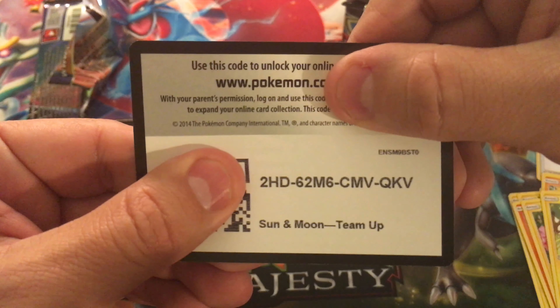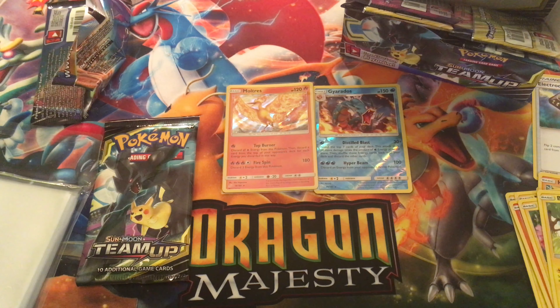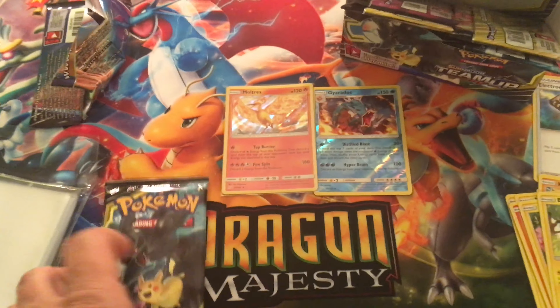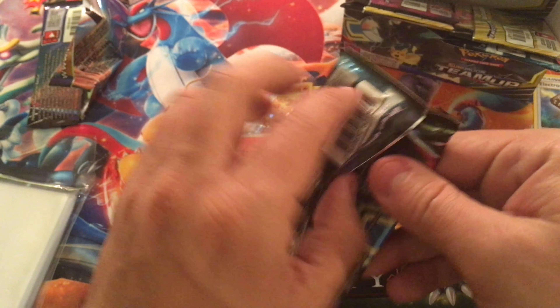Here is the code card, go ahead and grab it — it's gone. Zekrom and Pikachu is going to be my pack, let's go ahead and open it.